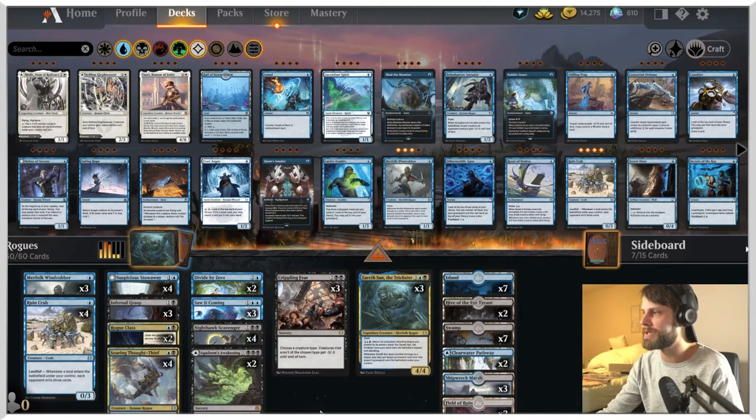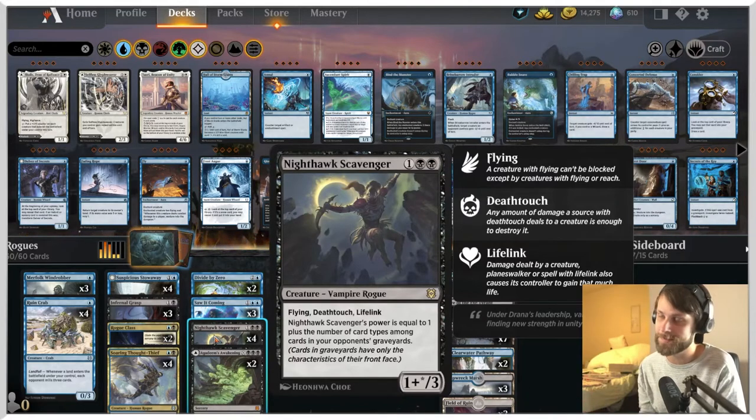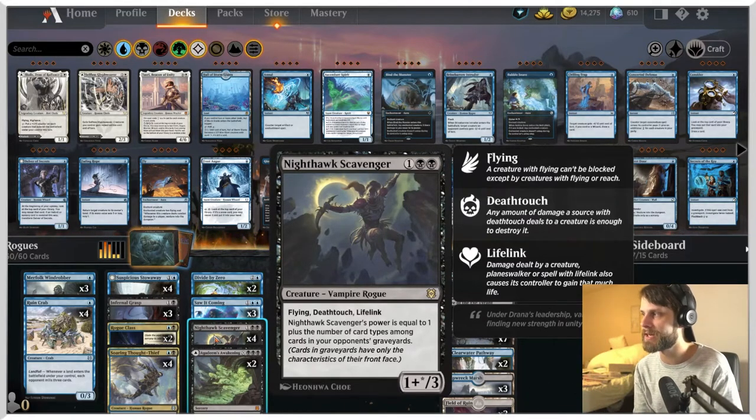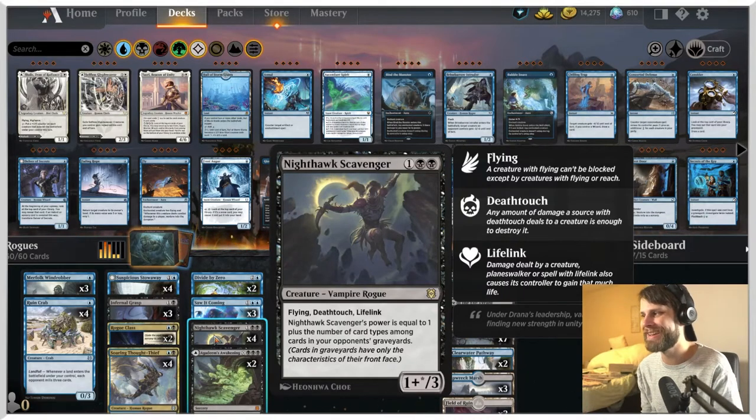We do have a couple of new ones — and not even necessarily new ones in some cases. Nighthawk Scavenger is a card that we didn't traditionally see in every build of Rogues. It's very, very good of course, and it is a Rogue, so it does fit. But we didn't necessarily see it in every single version. Some builds were more damage-dealing, in which case this made a lot more sense. Some were much more on the mill end of things. And while this still fits in mill, it's not necessarily forwarding that game plan so much, so I'm curious to see how this actually plays out.